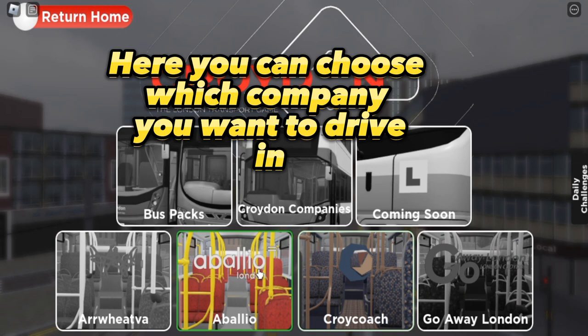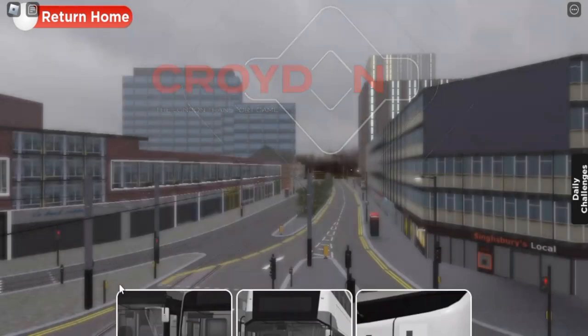Here you can choose which company you want to drive in. For this video, let's choose Arriva or Arriver.